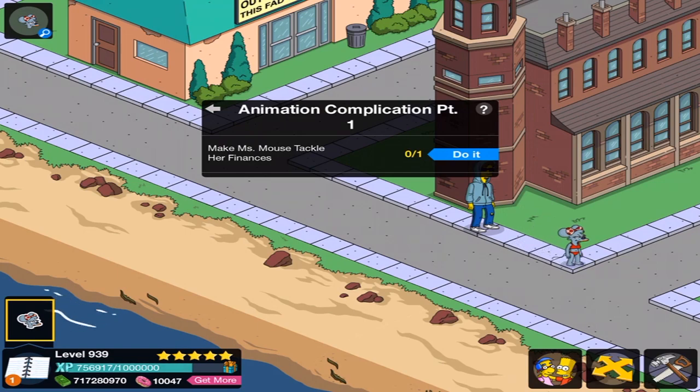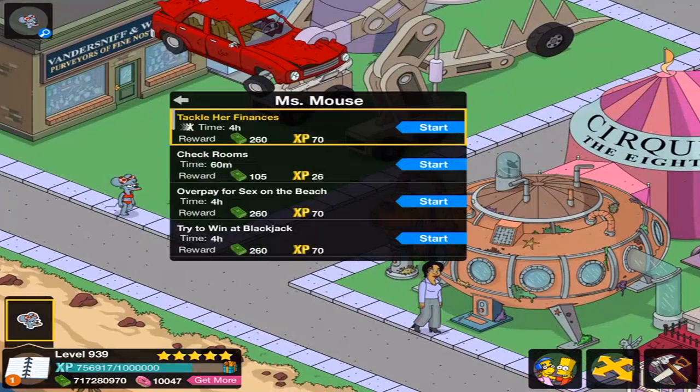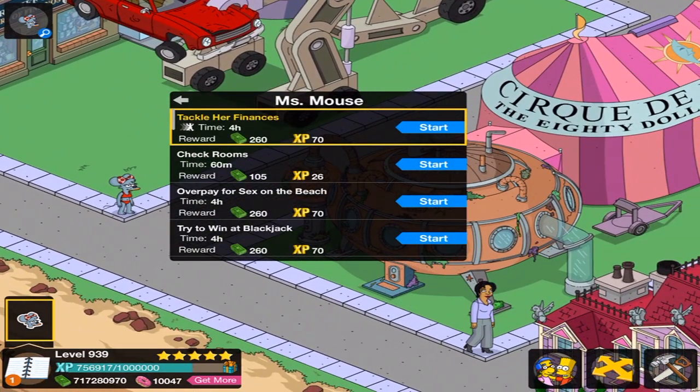It's kind of like she's breaking the fourth wall, isn't she? She thinks Homer is a cartoon just like we would think that Homer is a cartoon. Mrs. Mouse tackle her finances. Which means... or maybe she will be going to the motel.